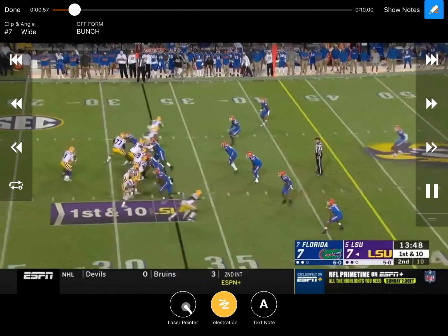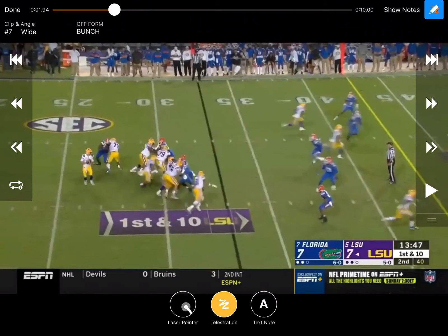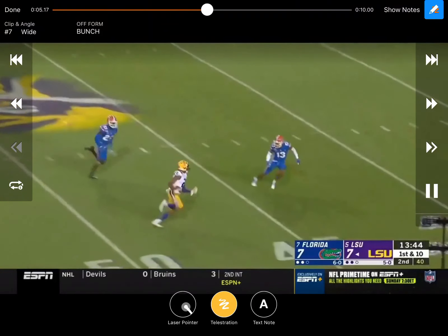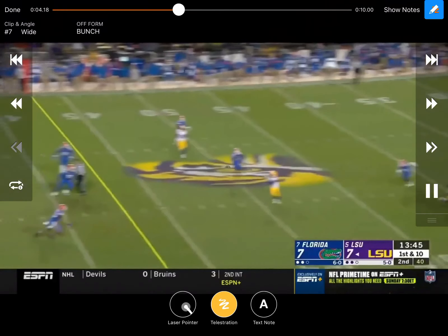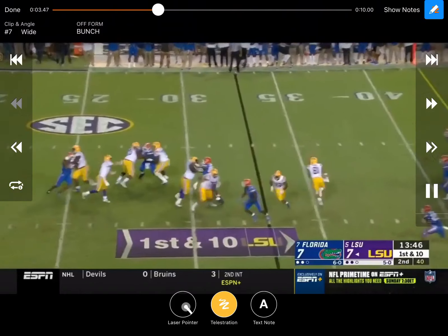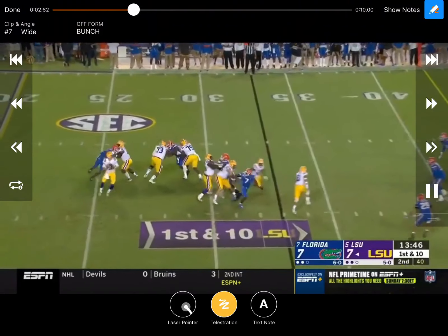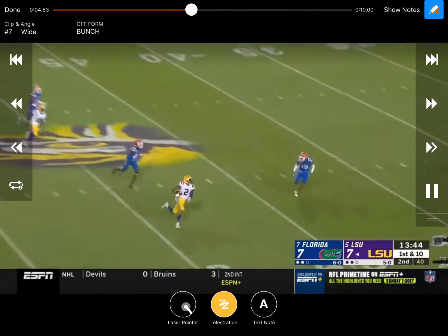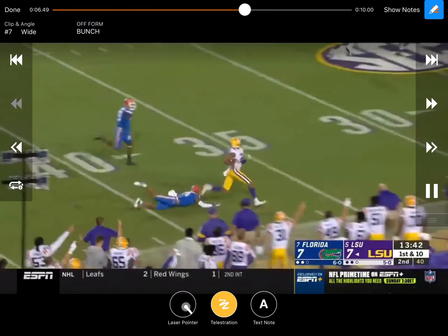If you look at the strap of his helmet, Joe Burrow is looking at that safety and that corner for the post. If that guy's off, now he's looking for the crosser. If he can get that crosser, great; if not, he's going to work down to the checkdowns to the back and the fullback — and there is still a lot of space out there for those guys. If he doesn't have space for that guy dragging, he's going to try to get it down to the tailback working that direction.